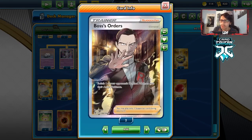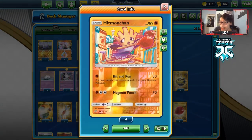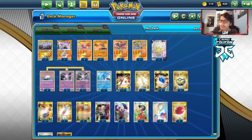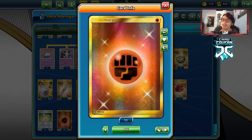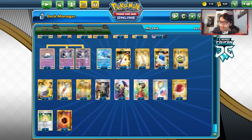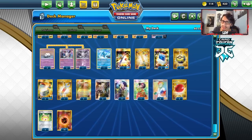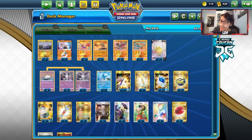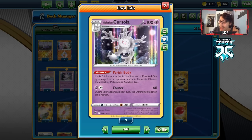I'm playing three Dojo Stadium — a really good card here, I might even bump it to four. That extra ten damage with Hitmonchan is really good, especially alongside Vitality Band. For supporters: four Cynthia, one Erika, four Research, one Eldegoss, and two Boss's Orders. I'm playing ten energy but could see going down to nine. Let's go see if we can control some people and get some KOs with Cursola — let's find out if Perish Body is going to be on my side today!